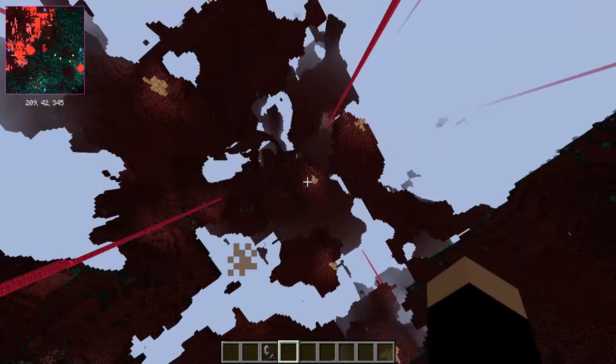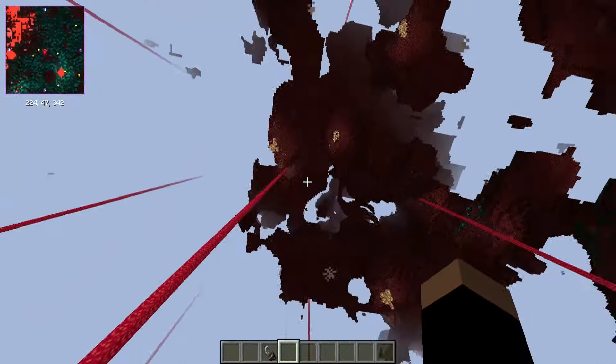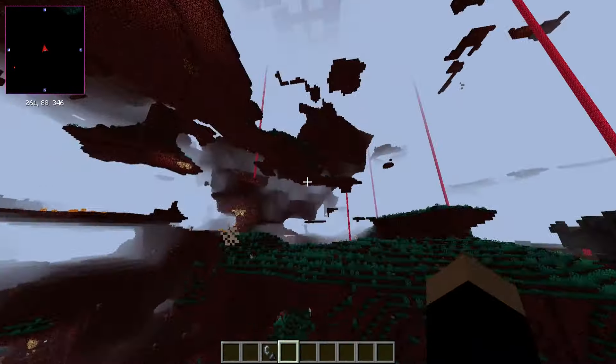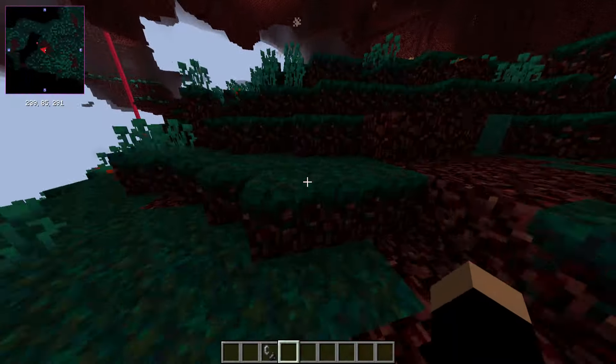I was doing some explosion testing over here. I don't really see a use for this land anymore seeing that it's all messed up. But up above, we all know that's where the custom city is — well, I don't think I actually built that on camera, but I did show it. Yeah, up there — that's Custom City 3-1.